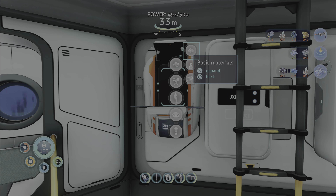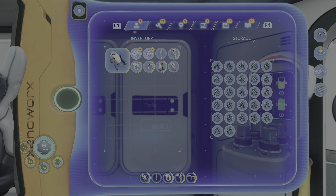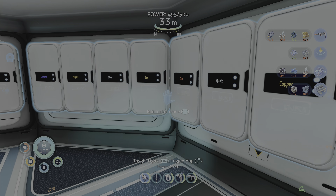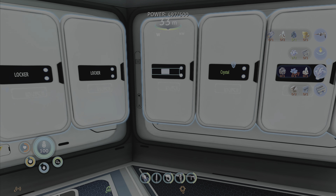What was I going to do? What can I craft? Grav Trap — okay. Personal tools. Laser cutter. Propulsion cannon.